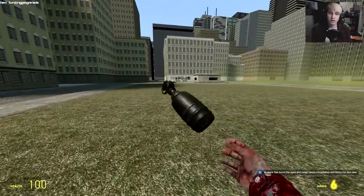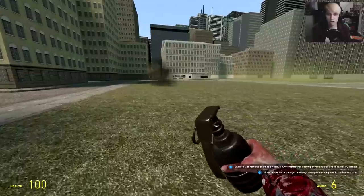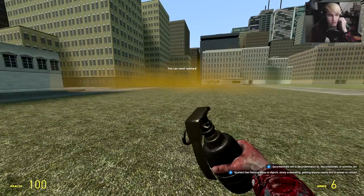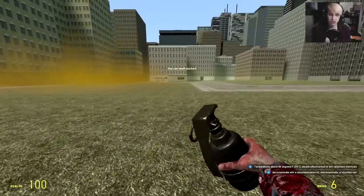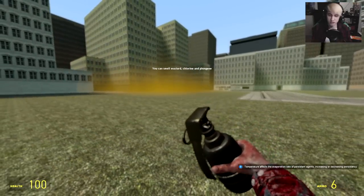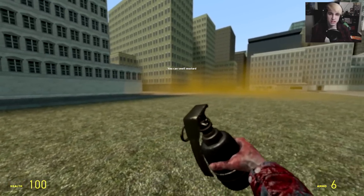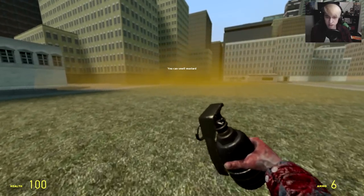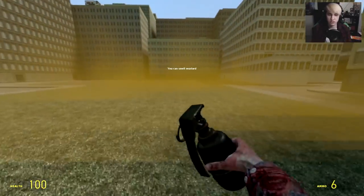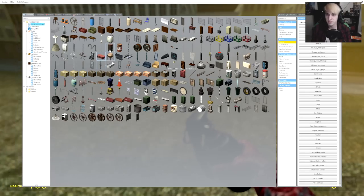Next up we have Mustard Gas — responsible for 80% of the British gas deaths. Holy cow, this stuff does not mess around. A bit more orange than the mixture of Phosgene and Chlorine. Mustard gas is a very sticky substance — what it does is it sticks to all objects nearby. It can get absorbed through the skin, through the eyes, it attacks the lungs, and of course you can breathe it in. Very deadly. If you do get something contaminated, you will have to decontaminate it.